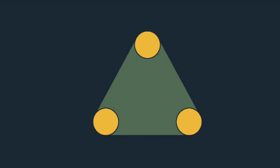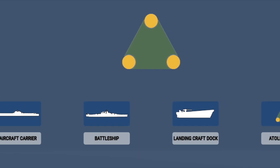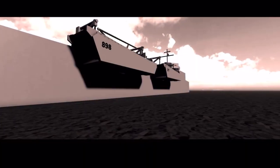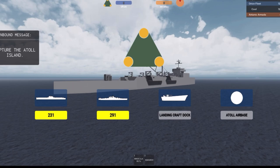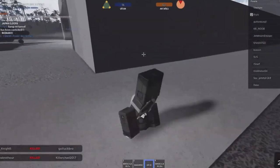There are two teams: the Orion fleet and the Antares. Each team is given 4 spawn points: the landing craft dock, the aircraft carrier, the battleship, and Atoll. At the start of the game you can only spawn on the landing craft dock. The aircraft carrier becomes available after 240 seconds, the battleship after 300 seconds, and to spawn on Atoll, the point must currently be captured by your team.